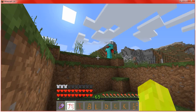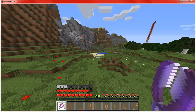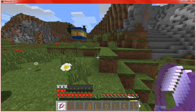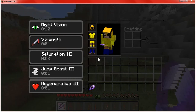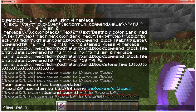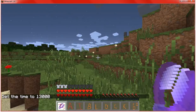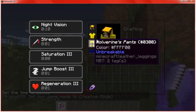As you can see, the Wolverine is pretty much indestructible. That's a pretty easy crafting recipe — you just need full lapis, a gold block, an armor stand, and a full set of leather. Even at night I can see because I've got night vision, strength, saturation, jump boost, and regeneration, and it also has max health.